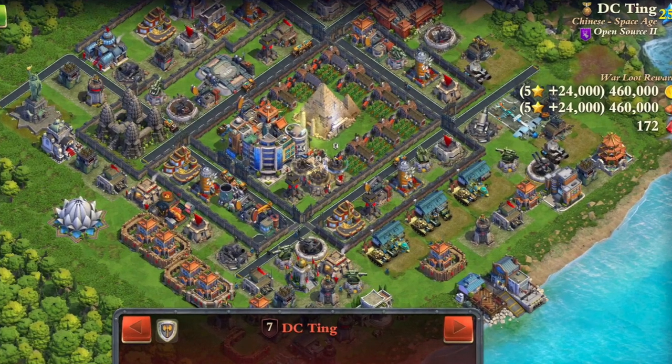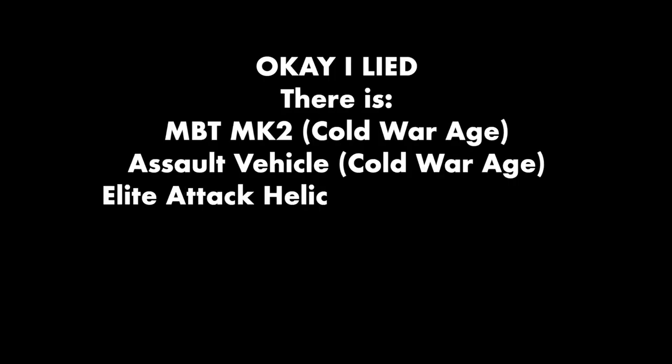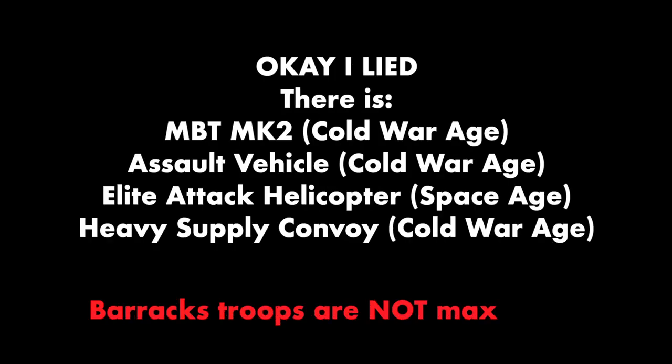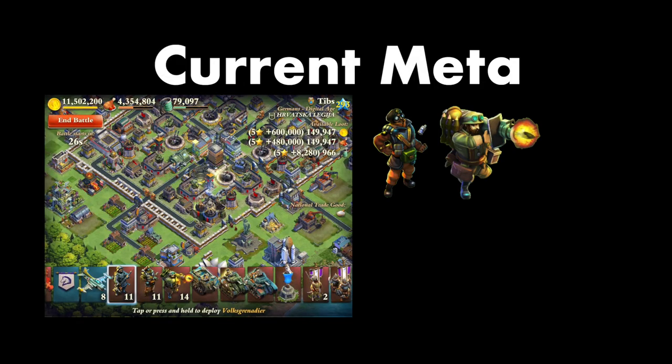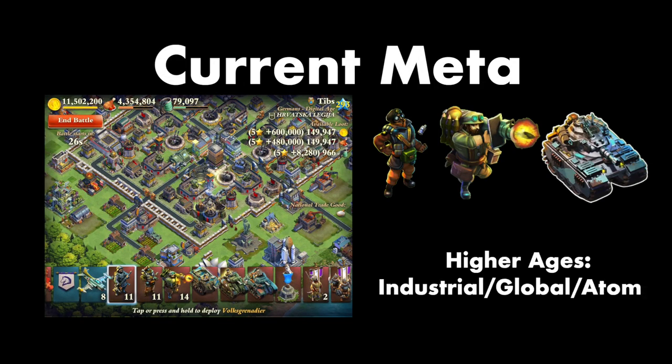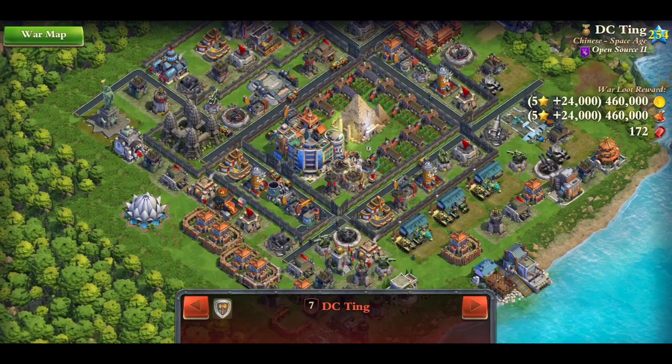On the topic of troops, it looks like the barracks troops are pretty much maxed out, but not the factory troops. The problem with this is that in the current meta, you should be running mostly factory troops in the higher ages - for example from global age or atomic onward. So maxing out the barracks troops and not the factory troops is kind of a backwards progression.